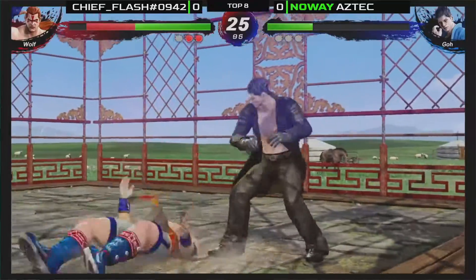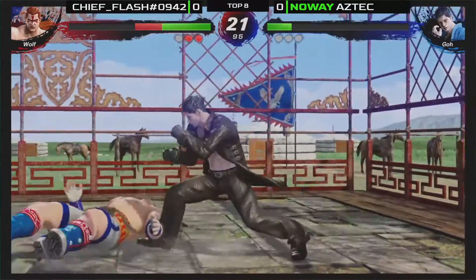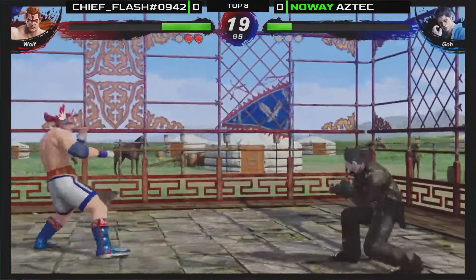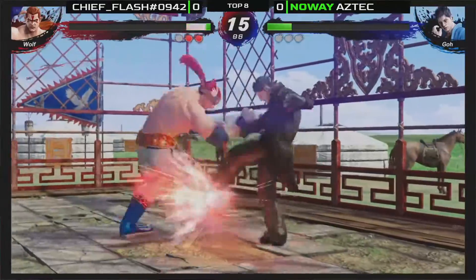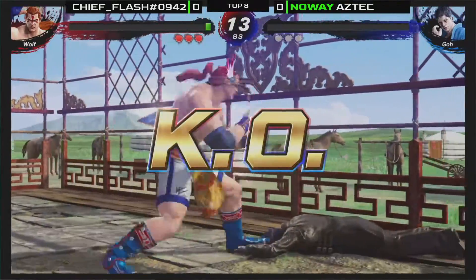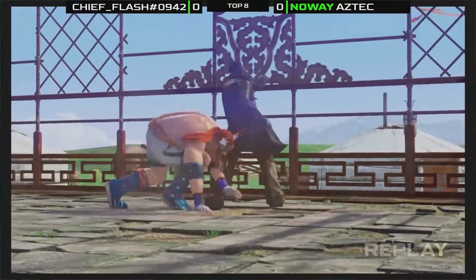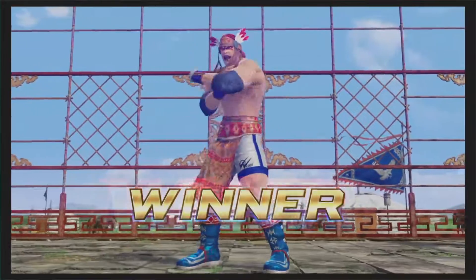One of the things to watch out for is that red flash on hit. Whenever you see a red flash on hit, that indicates the attack was a counter hit, so it may indicate some mashing. Aztec has been unable to land successive hits until this match. This round specifically was a turning point for Aztec — even though he lost, I feel he's going to have a more successful way of opening Flash up in the next game.